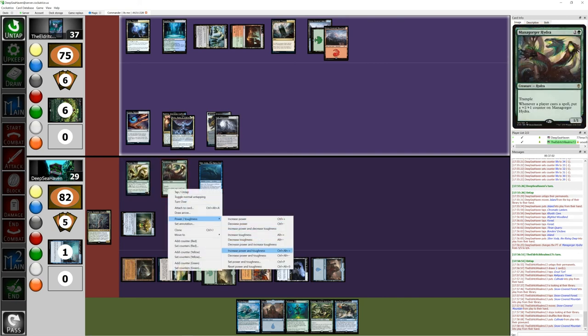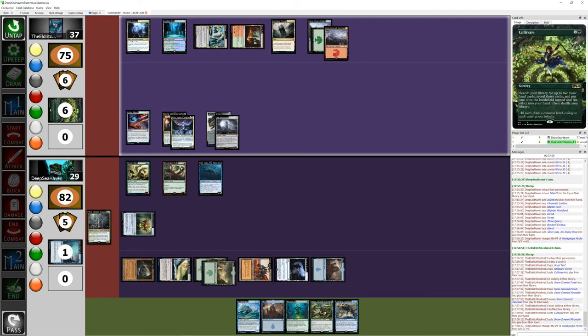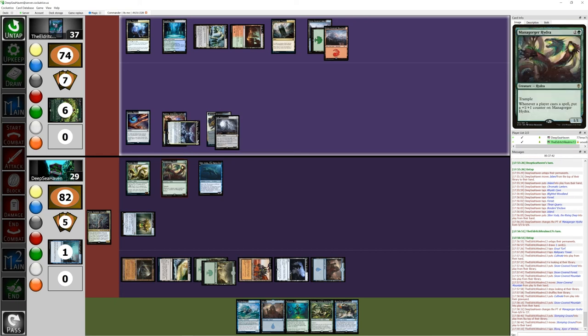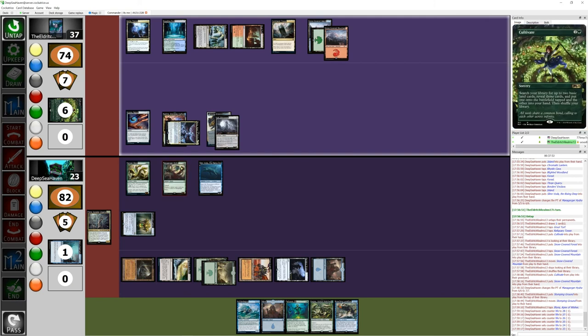He also gets a +1/+1 counter. I'll also trigger the Rashmi effect attached to Aluna. It goes into my hand. I gotta do this the smart way. I'm gonna swing six through the sky at ya — can't block it. And that's all I got for now, pass.